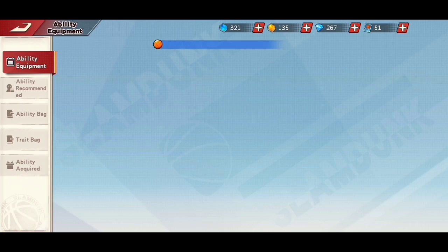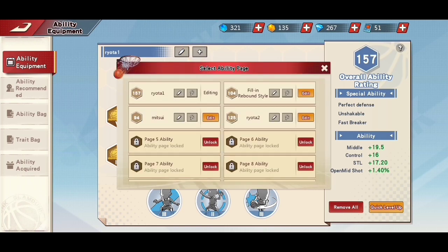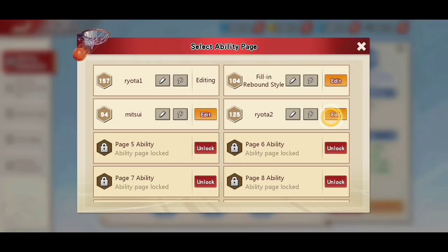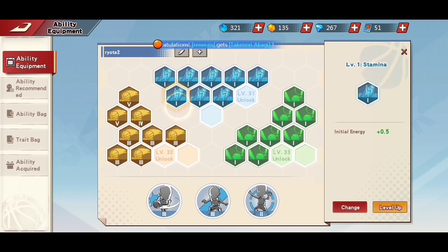I have two sets of ability builds for Ryota Miyagi. I use either of my two builds depending on my team composition. If I team up with shooters like Mitsui, Shiozaki, or Kogure, I use an ability build which focuses on steal and abilities with attributes that fill the ultimate skill faster. I'm using the Stamina ability and Comeback Maker ability — both add attributes that fill the ultimate skill faster.